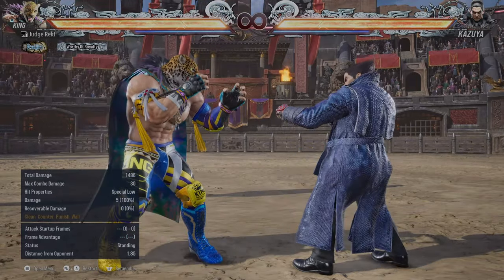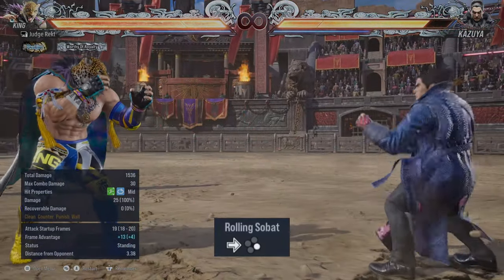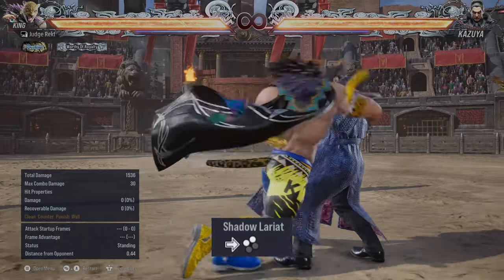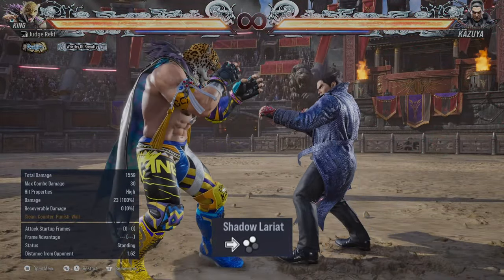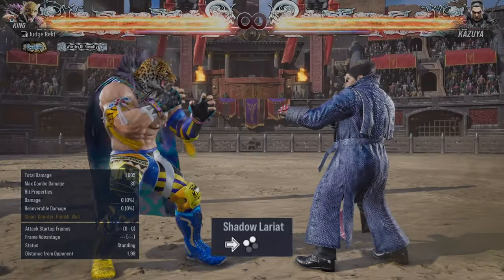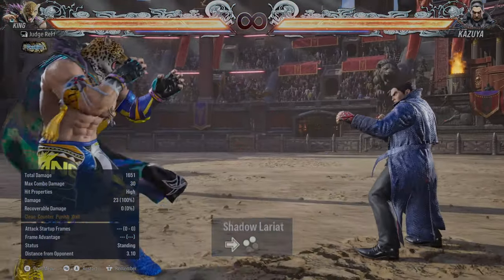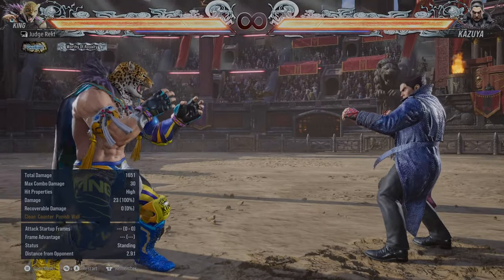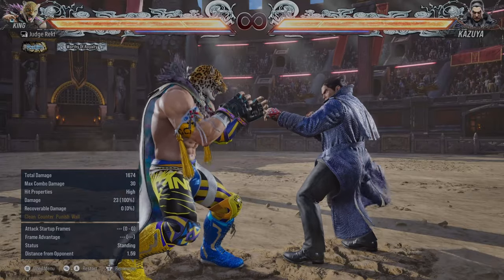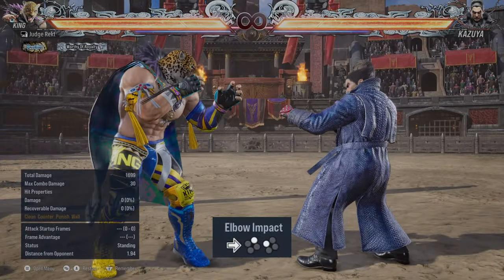For whiff punishers: forward 4 is good on whiff and a good enough keep-out. Then we have the Shadow Lariat, which got buffed in Tekken 8 — in Tekken 7 you'd almost always miss. It's a high, but look at the range. It's a fast ranged move you can use as a whiff punishing tool. For example against a Kazuya doing a kick that misses you — boom, blow them away. Another good whiff punish is forward 2, 1, but that's a heat engager so I'll talk about that later.